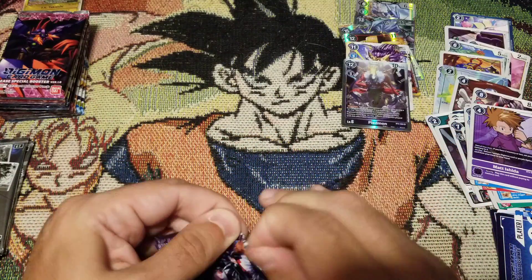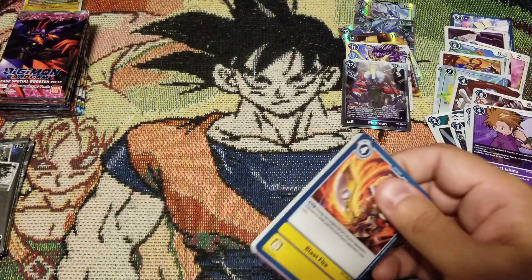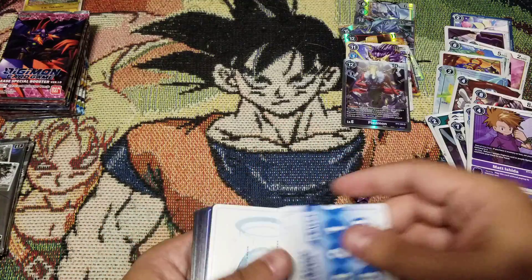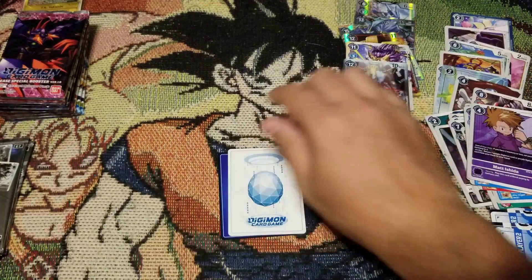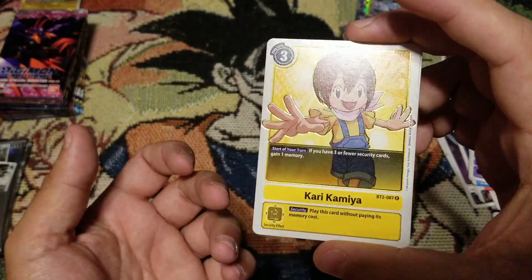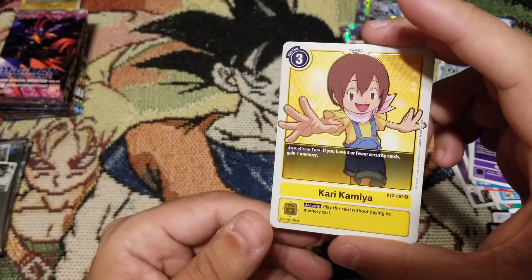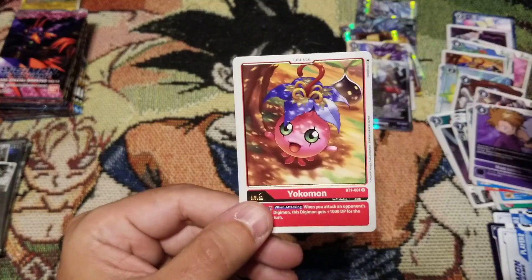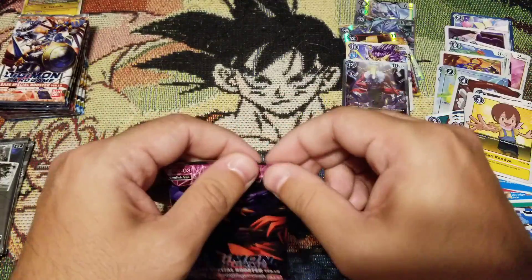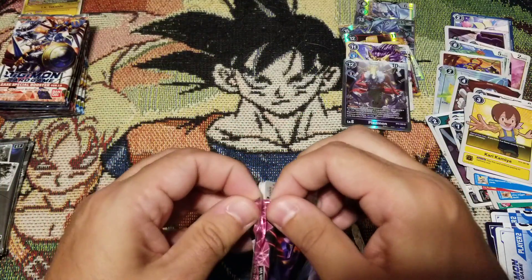This first box has been amazing, and I kind of gave it away - there are more box openings to come because we got a couple. We got an egg - which egg though? Open for purple. We got Kairi - she's an okay trainer if you have three or a few securities, any one memory - with Yokumon. We take Yokumons; we like Yokumons.